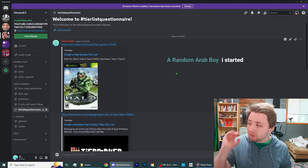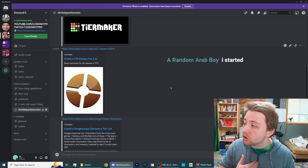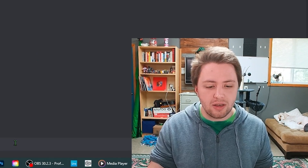I've gone through and found five tier lists on tierlist.com and filled them out with my personal opinions and rankings. Your job is to go to the exact same tier lists and fill them out as you think I would. You're guessing what I would do across five lists: the Halo games, Call of Duty games, Team Fortress 2 classes, Danganronpa characters, and the video game console tier list. Post them here, and whoever gets the closest wins a prize.